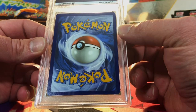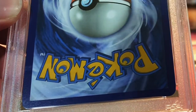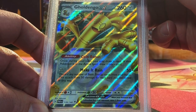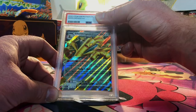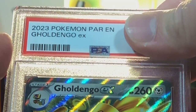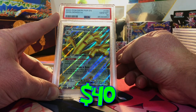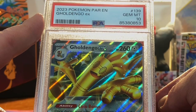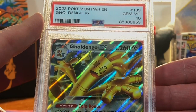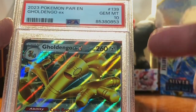Let's get 9 out of 16, but I don't think it's going to happen because the centering is a little off on the back. Goldango EX — just looks so crisp, but I think realistically a 9. Again, I wouldn't be surprised if it's a 10. That was insane — we got the final card as a Gem Mint 10, putting us at 9 out of 16 cards for Gem Mint 10.